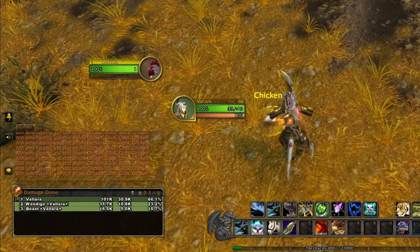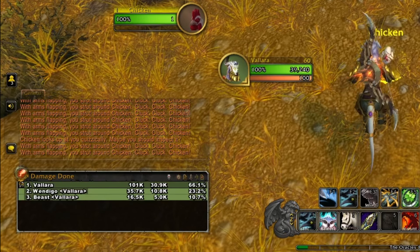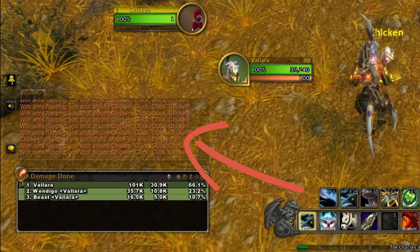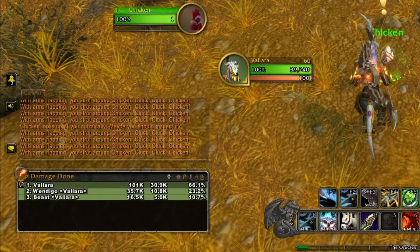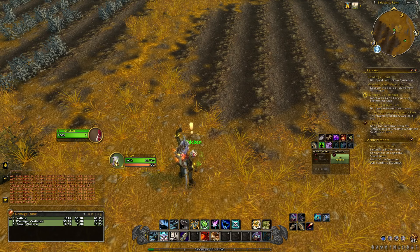I got so involved that I didn't realize the prompt finally showed up in the chat: "The chicken looks up at you quizzically — maybe you should inspect it." Once you get this prompt, go ahead and hit your macro button for cheer, and let's finish this quest.